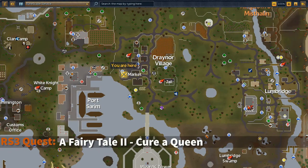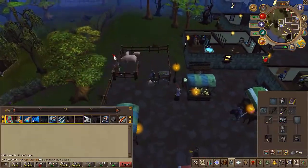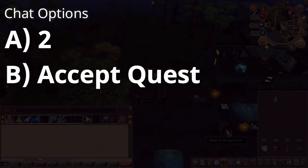To begin the quest, head to the area located here on the map. Speak to Martin the Master Gardener, choose the second chat option, then accept the quest.